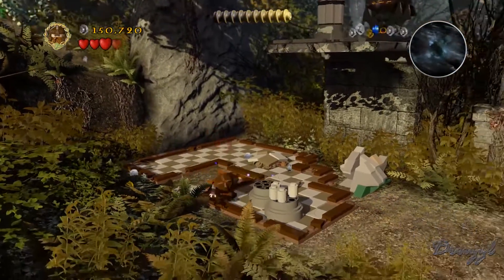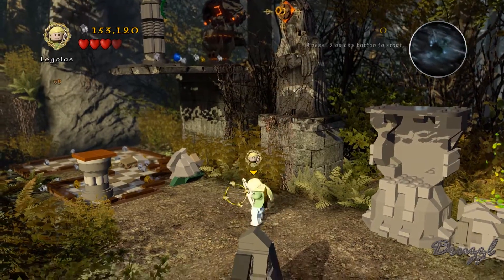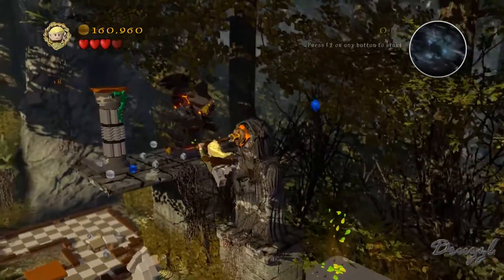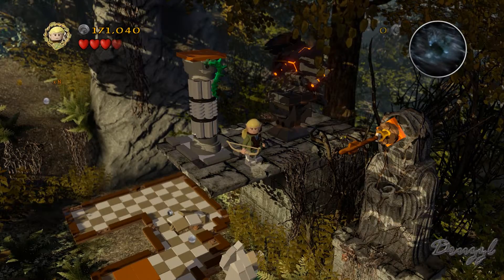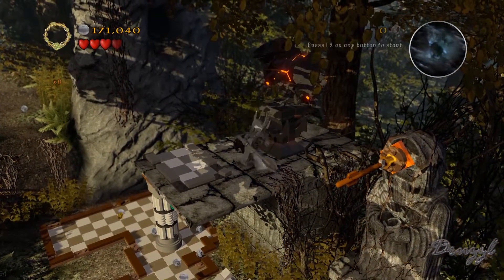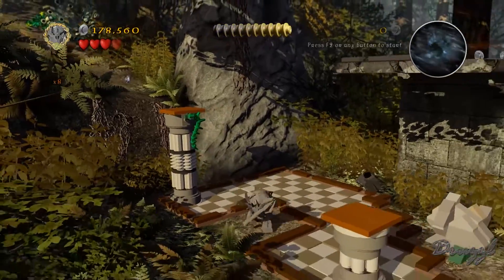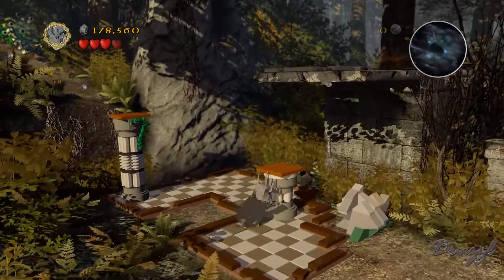There's stuff to build - there we go. Then we have to get up here. It's three out of four there. Let's get these pushed in place. I have no idea if I'm missing anything, courtesy of not having the minikit detector.